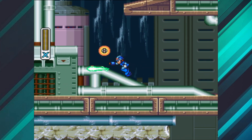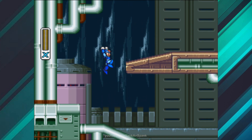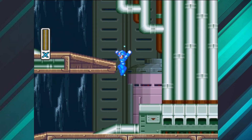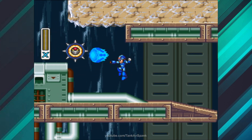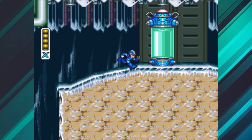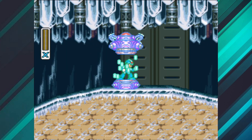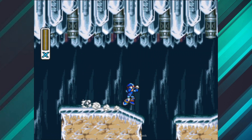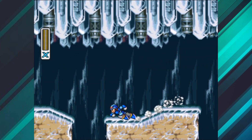First tip: head to Chill Penguin's stage. If you've played Mega Man X before, you'll know the reason why. This is where the leg upgrade resides. There are a total of four capsules and one secret one — I recommend this as your first pick. The leg upgrade will increase X's mobility, which in turn increases survivability because X can now zip around dodging more effectively. This also has an added effect of allowing X to access certain locations.